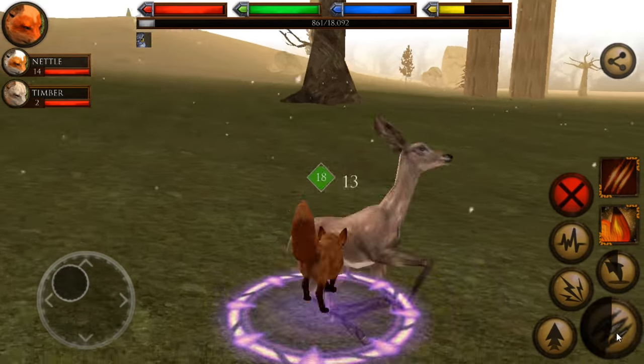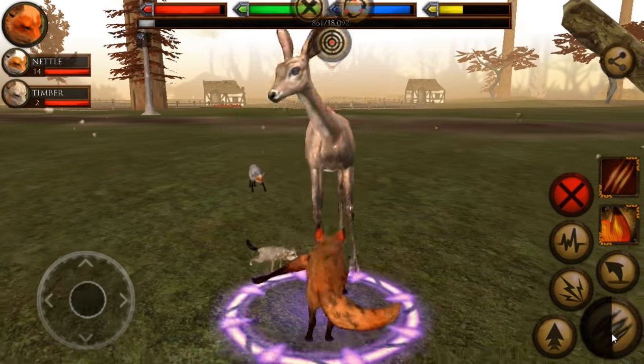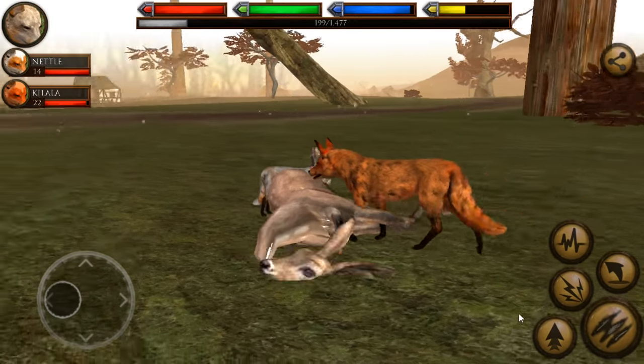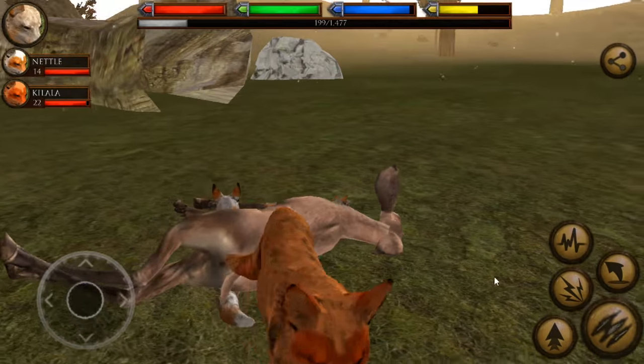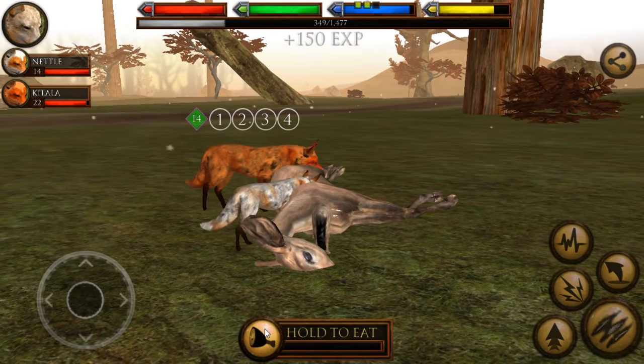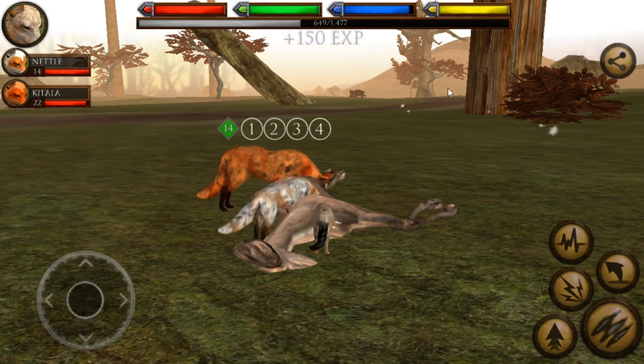All right, let's pounce and attack. I really don't want Timber to get it into his head that he needs to help fight right now. But Timber, this whole deer — all for you, little buddy. So let's go ahead and let him eat. Hopefully this will help him level up pretty quickly. It's been so long since we've had a tiny little fox like this.